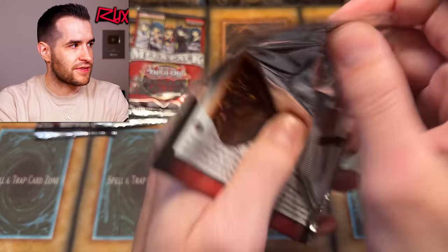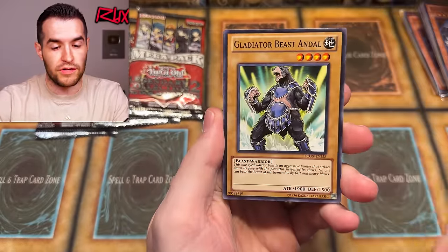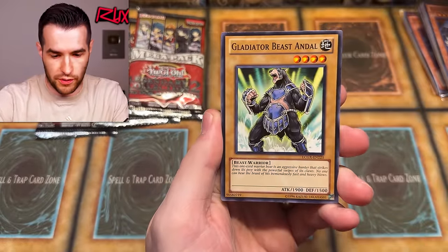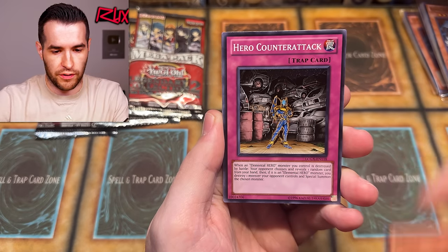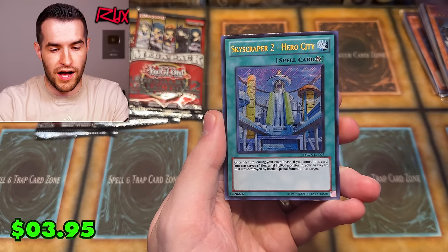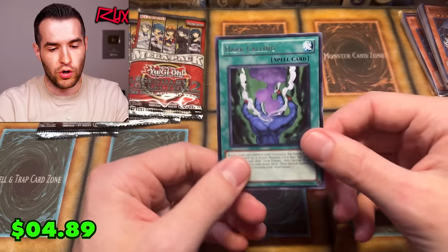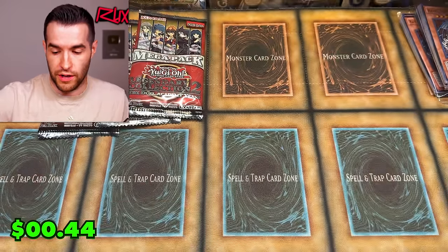Four packs left — let's get a Secret Rare right here. We have Flare Neos. I should probably be pulling out more of these Elemental Heroes — Hero Counterattack, Grinder Golem, Terra Firma, and Skyscraper 2 Hero City — never a great one to see. Cyber Valley is good for Edison though, and Dark Calling used to be good. Maybe not too bad.